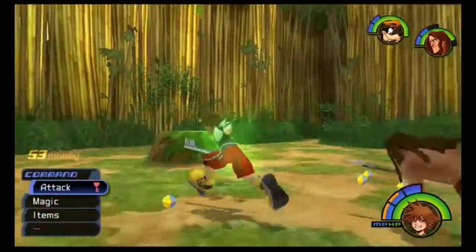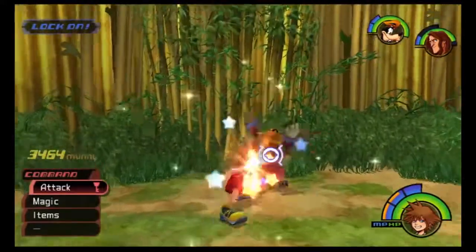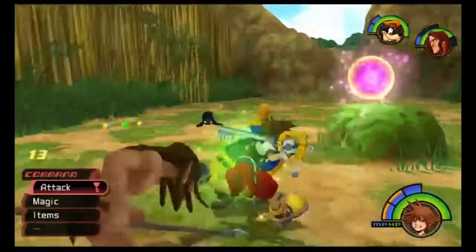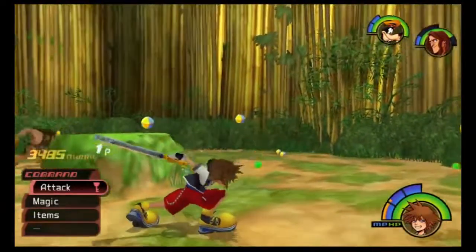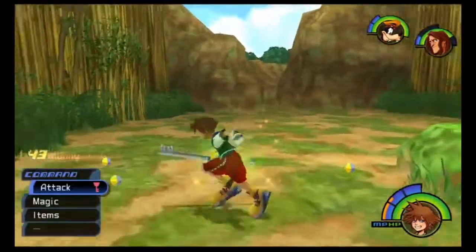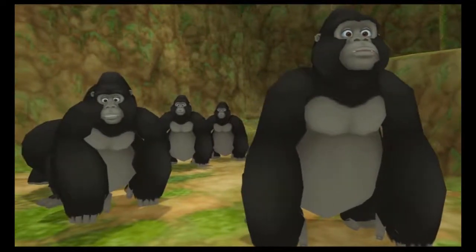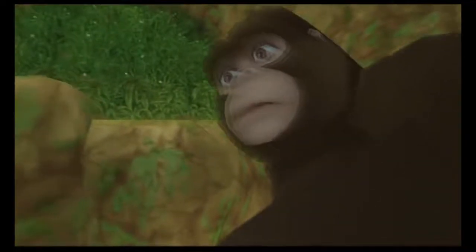There's actually another unique Heartless that can show up here — it's called the Pink Agaricus, and it's a mushroom. It spawns in the treehouse. You'll see a bunch of white mushrooms all doing stop motion. Once you cast Stop on them, the Pink Agaricus will spawn and start dancing. Hit it with Stop and then hit it as many times as you can. Once the stop wears off it registers each hit one by one, and each hit adds a tech point incrementally — one, two, three, four, five — building up.